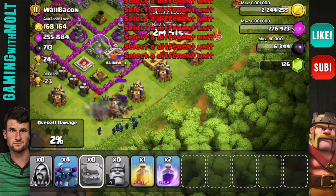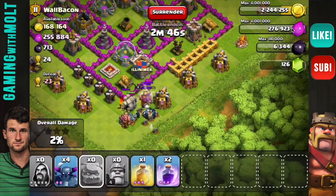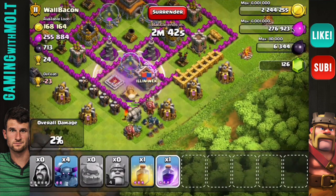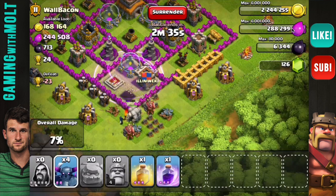The golems are going in now, and right now our wizards are taking out their clan castle reinforcements. His placement of his clan castle wasn't good at all because it was right on the edge, so as you can see I drew them out very easily.